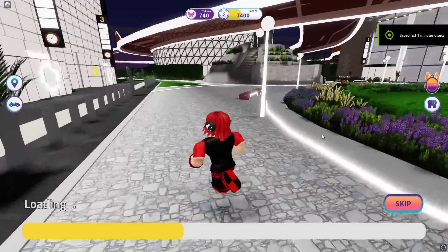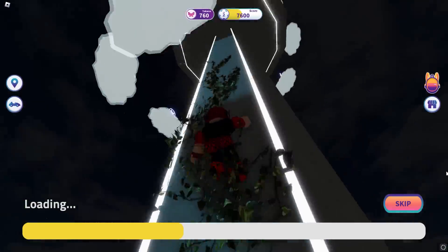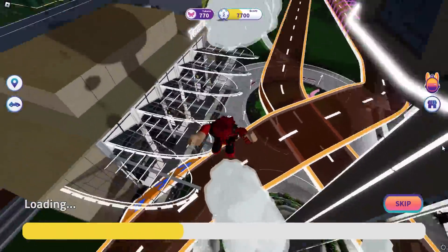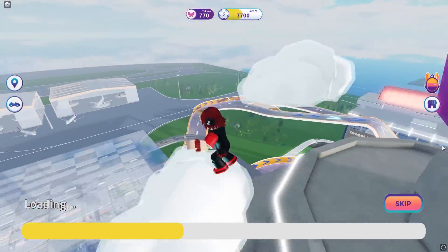Now teleport out of here and follow where I go. Find this tower with a large base at the bottom — it's pretty hard to miss. All we have to do is climb to the top. If you actually spam jump on these clouds here, you can jump even higher and skip the whole lobby, making it really easy.